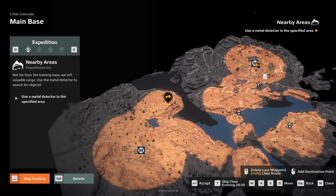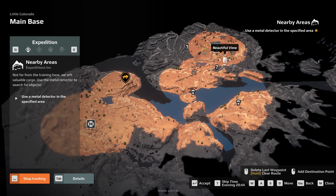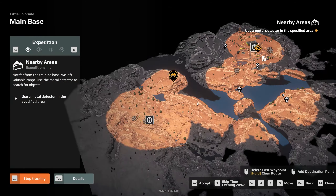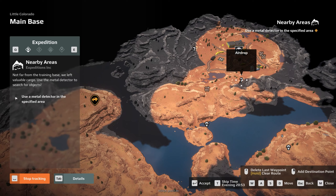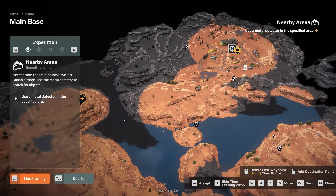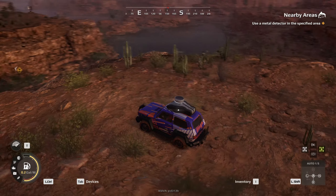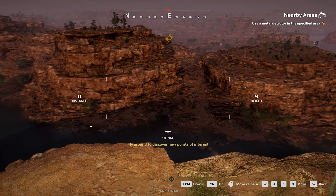Let's pull open our map real quick. These are modules — where's our scanning supposed to be? Airdrop, airdrop, airdrop, gold mining. I don't know where we're supposed to be using the metal detector — it says specific areas but I don't even see a specific area anywhere. All I see is airdrops and modules. I'm assuming they're these airdrops — they have to be. I guess we're gonna go down this little crevice and across the lake. Let's pull out the drone — I can't even tell where we're at.